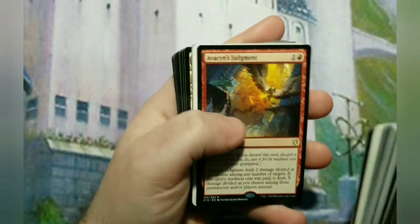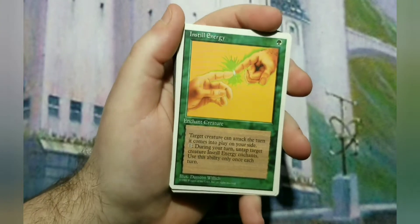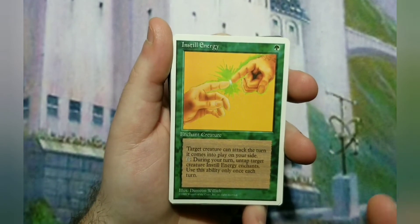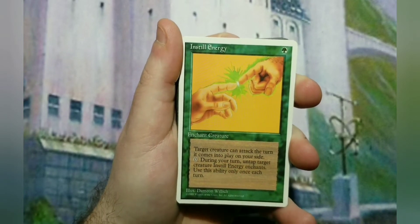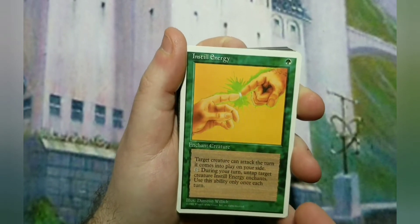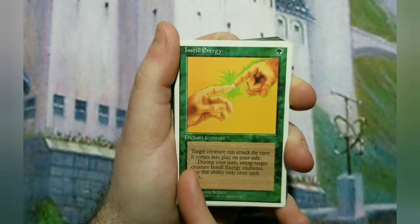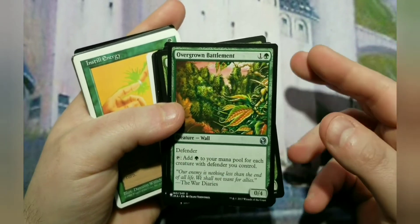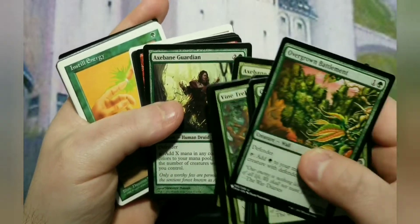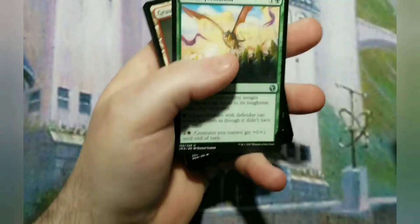Instill Energy is in here - you may not have ever seen this card before. I had a bunch of these so I wanted to try to use them in a deck that makes sense. Basically, once a turn you can untap a creature. The first ability lets a creature attack the turn it comes into play - not giving haste exactly - but what you're really after is the zero-cost ability to untap a creature once a turn. Put it on Overgrown Battlement or Axebane Guardian to double-tap them for mana. Four of them in there, and with four Overgrown Battlements and four Axebane Guardians you'll have plenty of targets.